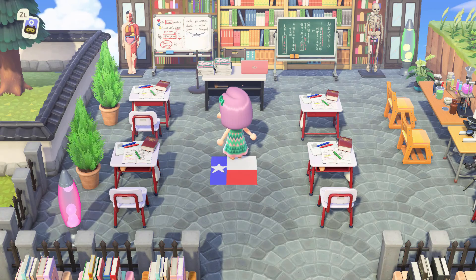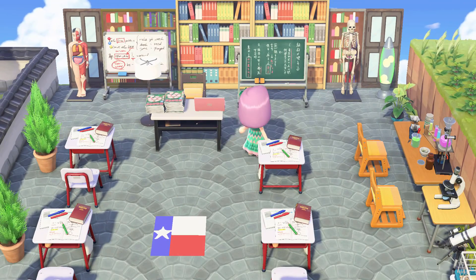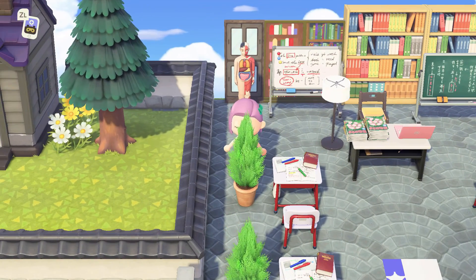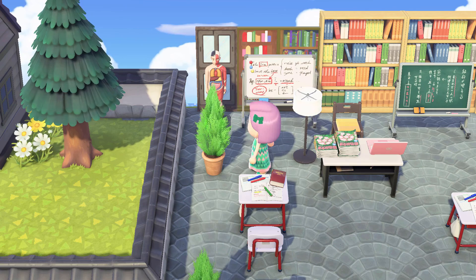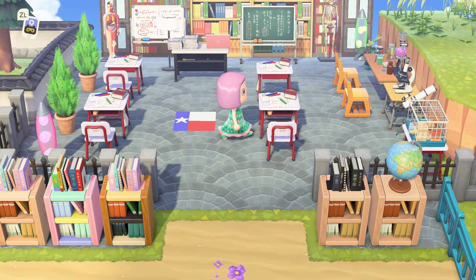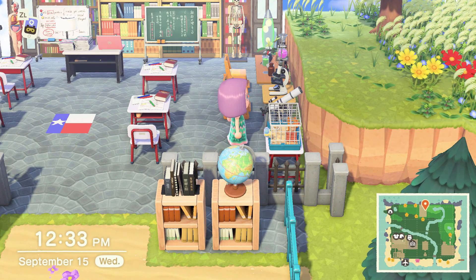And then we have our classroom — we'll go over one more time. We have the teacher's desk and the student desks, and then our windows and our wall of books. And our skeleton so we can study the 206 bones of our bodies, and then the human anatomy person — or anatomical man, I should say — so we can study human anatomy, which is kind of funny since most of them are animals. We have some plants and lava lights, our state flag, and our lab area, our telescope so we can see the stars.